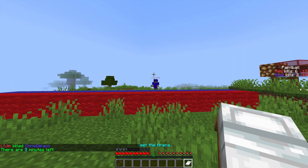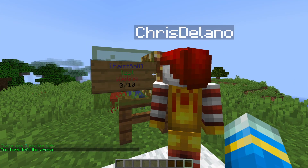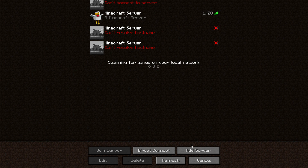In chat it tells you how long is left in the game — there's three minutes left. We could just leave the arena by clicking the bed, and now we can go create one of our own.